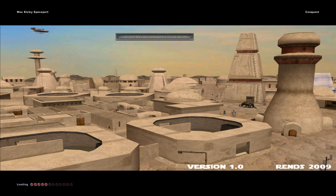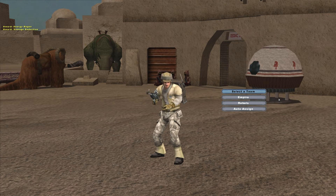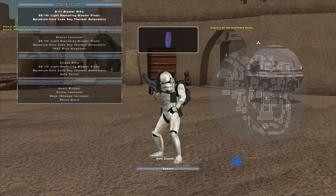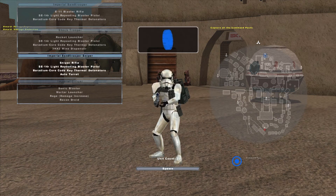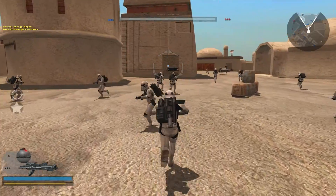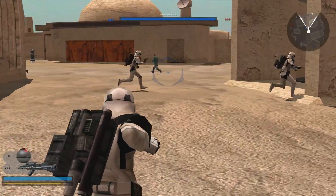Well, hello everybody and welcome back to another episode of Star Wars Battlefront II Modded. I am Adaram, and in today's video we're taking a look at Renz's Mos Eisley — not Coruscant, Coruscant's the one we're looking at next — which is basically an attempt at making an accurate Mos Eisley from Star Wars Episode IV, and it does a lot better job than the original stock map.